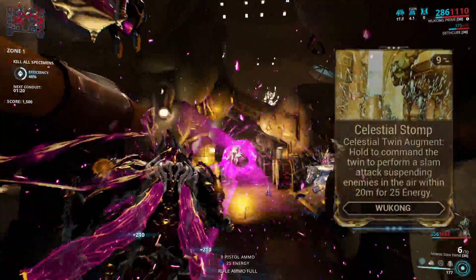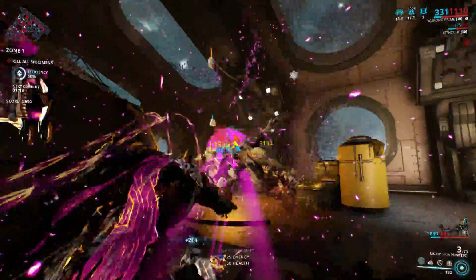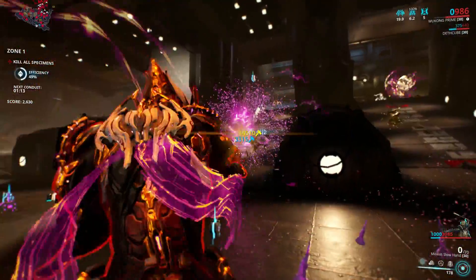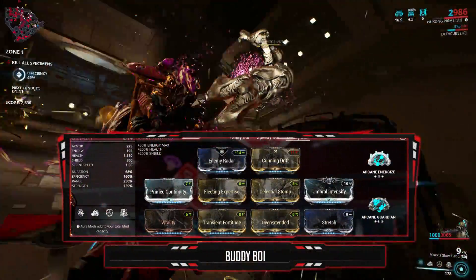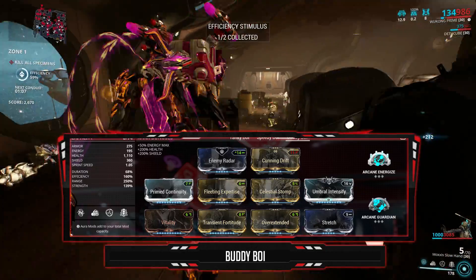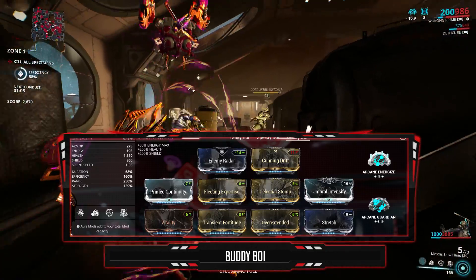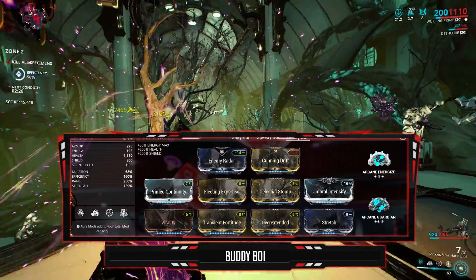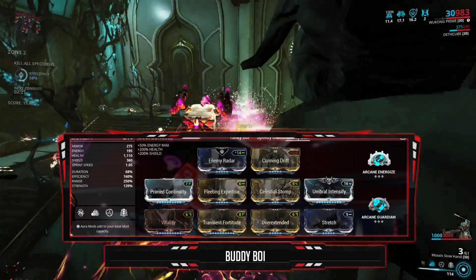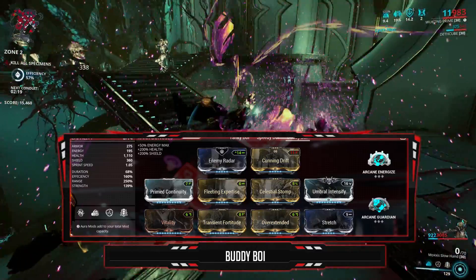This mod works pretty much like Rhino Stomp — it CC's everything in its AOE. So with your clone activated, you hold down the ability to stomp. Usually this will despawn the clone, but with the augment equipped it will stomp instead. In the Aura I have Enemy Radar — the aura doesn't really matter, I just really like it so I can see where all the enemies are coming from, and it's great for enemy pathing.